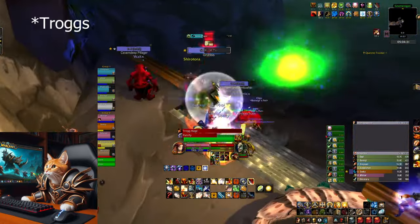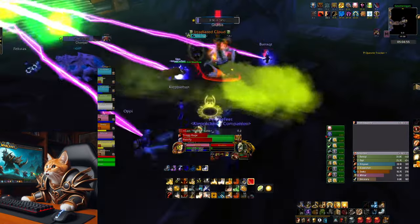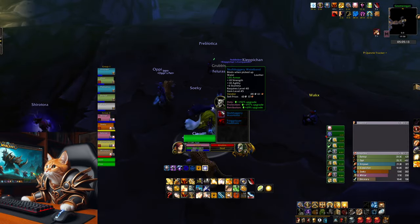Simply move the gnolls inside the cloud and do it fast or they will do AoE damage to your group. Your off-tank can do this. Don't let the cloud touch the boss or it will buff him. You can use a nature resistance potion to help.